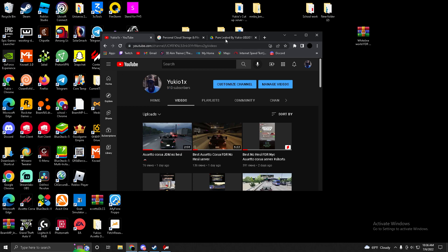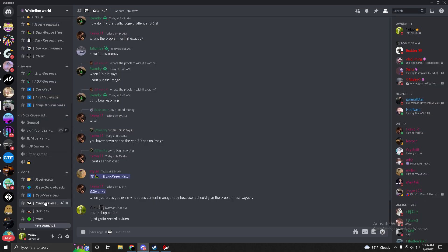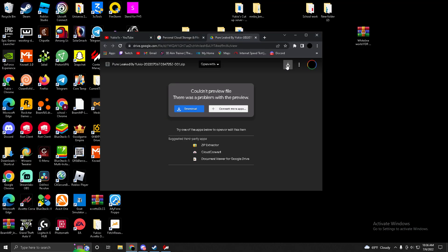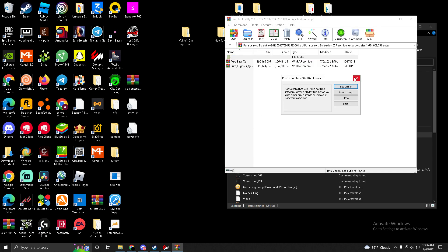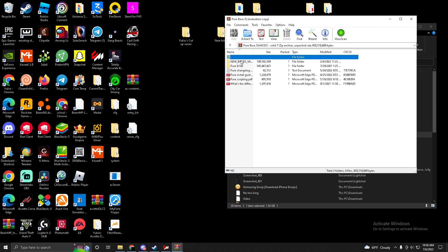Let's get right to the video. Join my Discord server — the download for Pure is in my Discord server. Download the folder, press download right here, then open your Pure folder. Go to 'pure leaked by ukio', open it, and open Pure base.